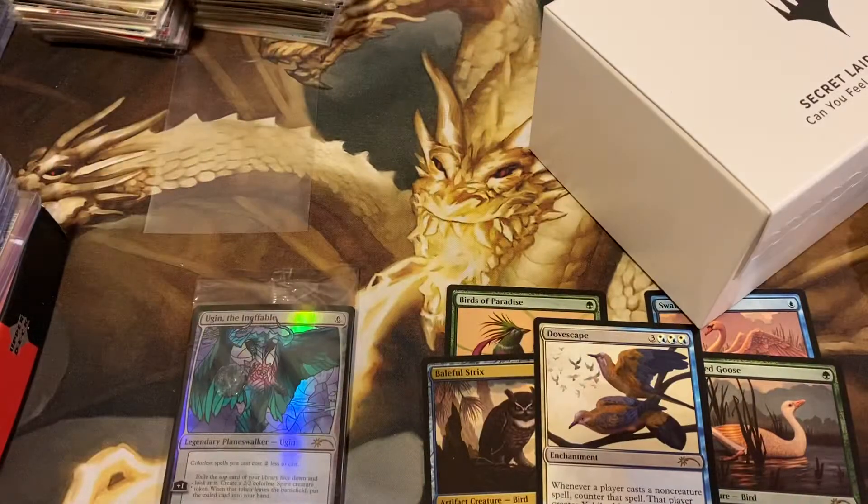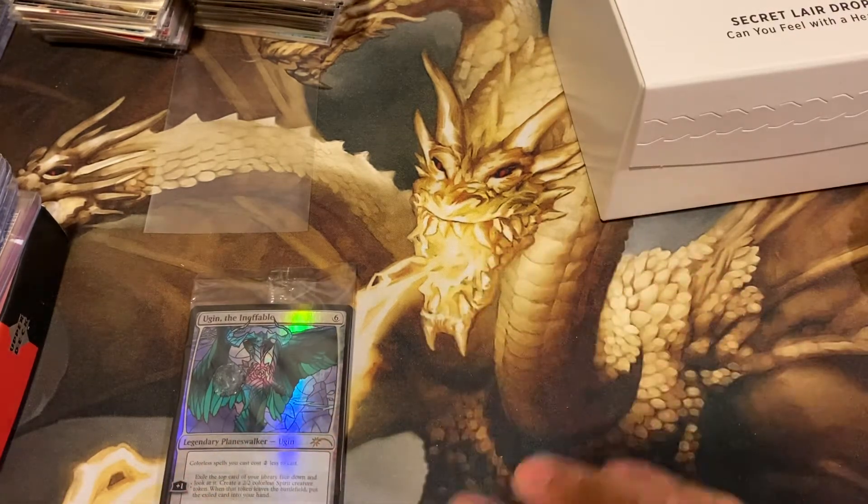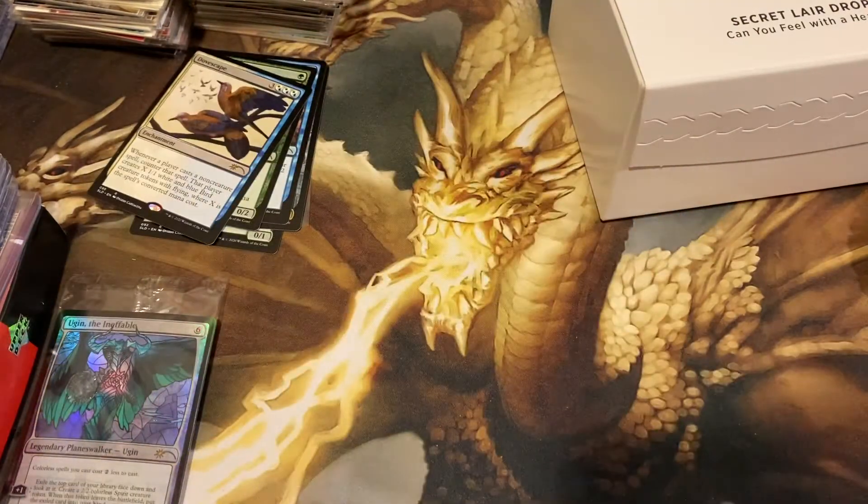This is going to look like tattoo artists created these. Let's get these birds to the side here. That one's a pretty cool box with the Ugin - finally pulled a pretty decent planeswalker there.